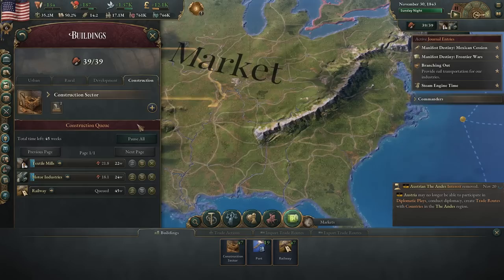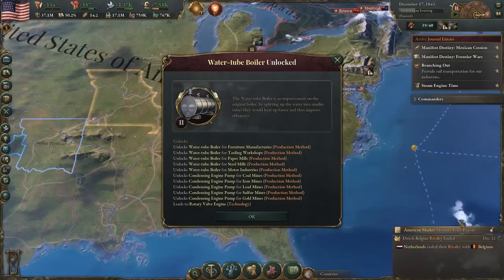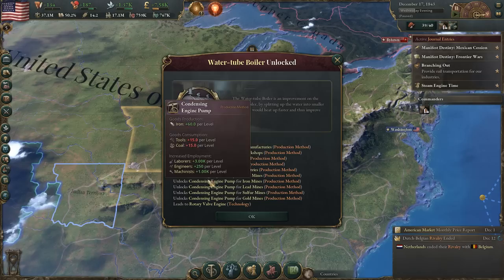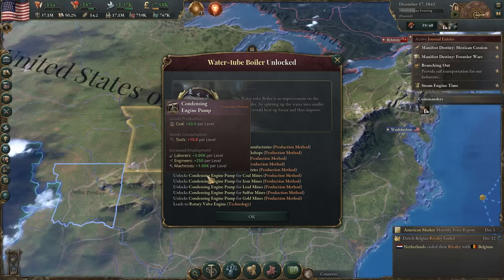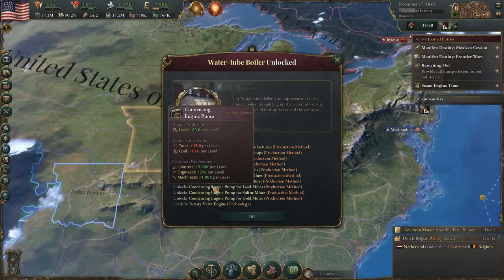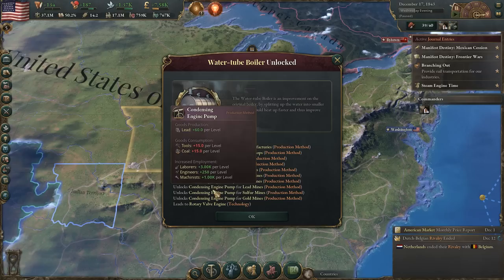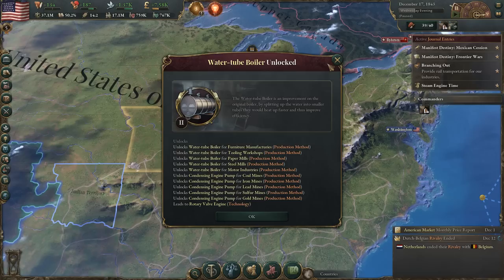Let's take a look at our construction. We're working on those two right now and I'm really glad that I kept the construction kind of low. We got the tech we were attempting to research — water tube boilers. This has a whole bunch of production methods that are opened up — really just two, but for a bunch of locations. The condensing engine pumps I think might be really useful for us because they reduce a lot more resources, so we won't need to do any more of those types of mines. The actual water tube boilers just reduce labor, so not something we need right now because the United States has plenty of labor.